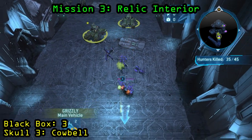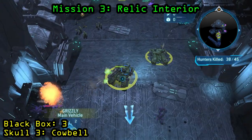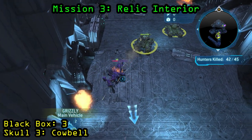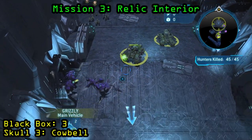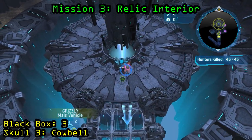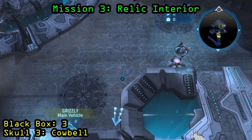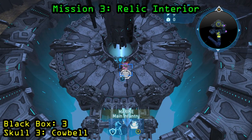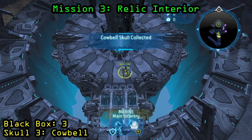Now for the second part of this mission to get the skull in the Relic Interior, you are going to have to farm hunters. You need to kill a total of 45. You can kill around 20 throughout the mission, but you can really farm it right at the end — the hunters will infinitely spawn through those doorways, so just leave your grizzlies there. The skull will spawn right where you go to meet Anders and Forge, right where you're saving them from that center spire in the middle. Just keep a unit back there or drive all the way back across the bridge to pick up that skull — that is going to be the Cowbell Skull.